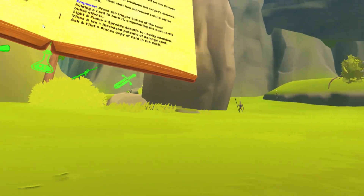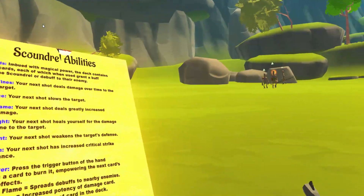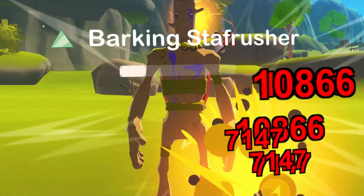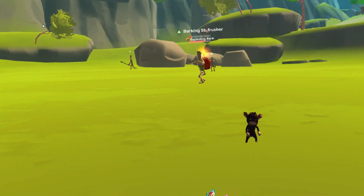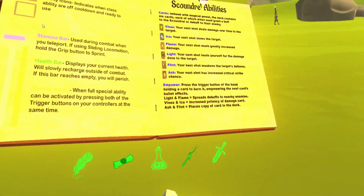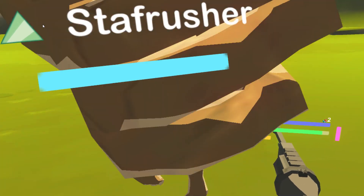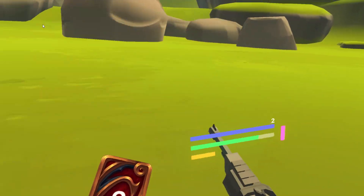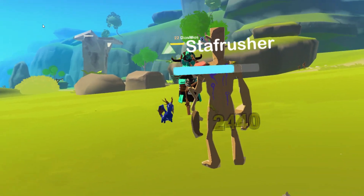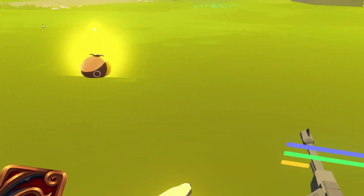Next is the flame card — it deals extra damage. A single shot hit for around 31,000, which is pretty good. Then there's the life card, which heals you based on how much damage you deal. I like to do a charged shot with that one to maximize the healing.